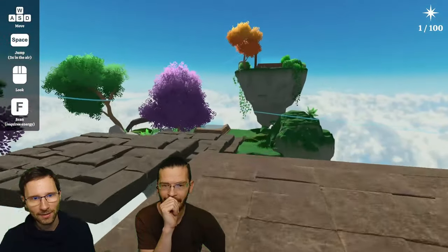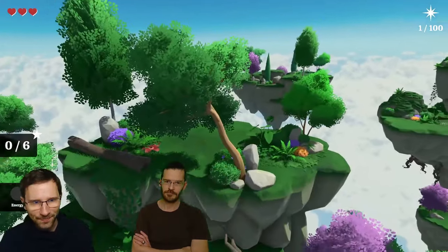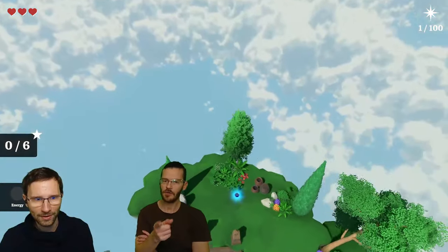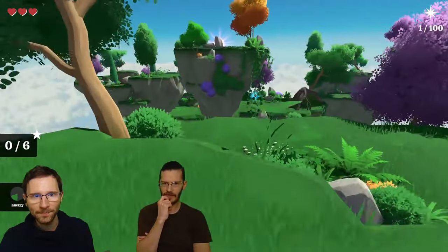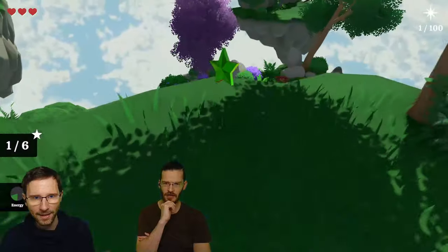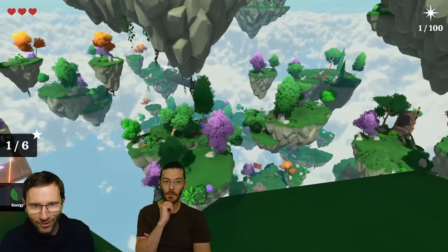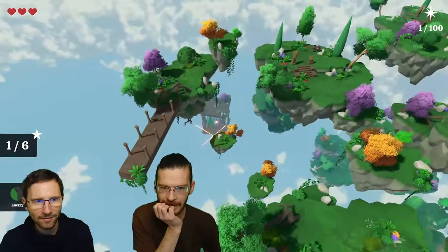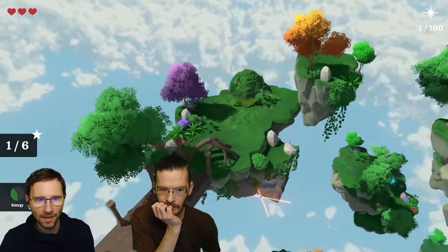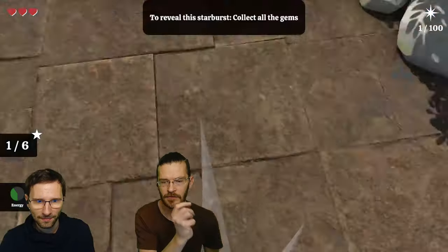I'm going to try one more level and then it's your turn. Look at this — it's interesting how everything is moving. It's slowly starting to get more challenging. Are those islands moving faster now? I think so, but some of them are not moving. Soon we're going to have gravity-flipping mechanics in these levels. That symbol indicates there's a star around — you think so?